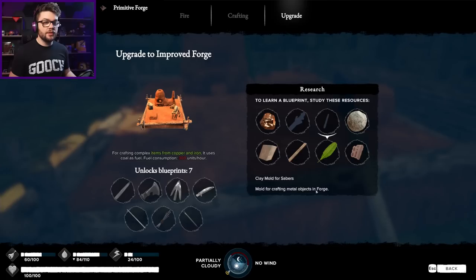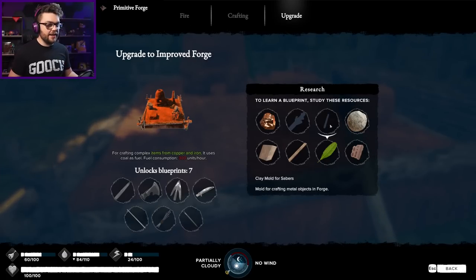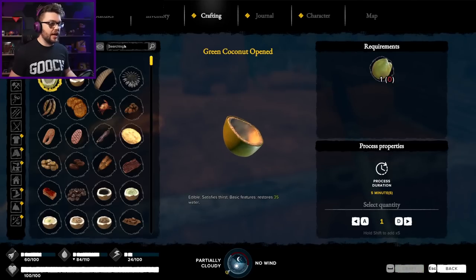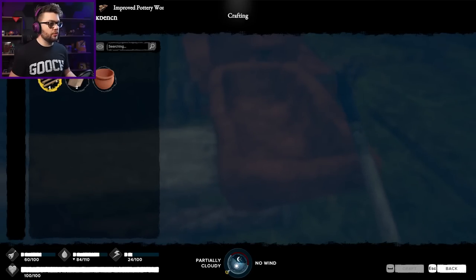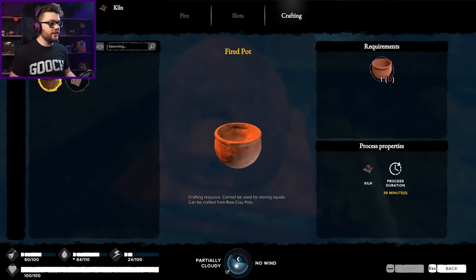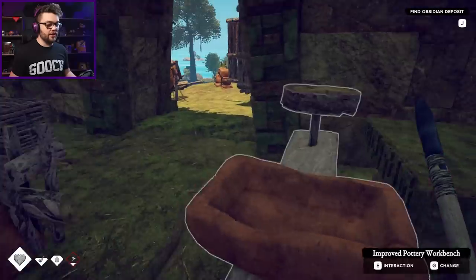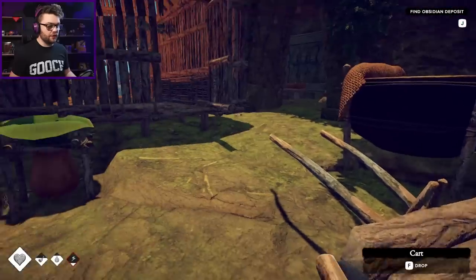Mold for crafting metal objects in forge - gotcha. I have no idea how to make that thing, I can't find anything about it anywhere, even in the pottery stuff. I'm not especially sure what's going to happen with that. I guess it'll show up if I find the schematic for it. But that is a problem for later - Josh will figure it out.